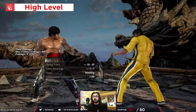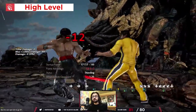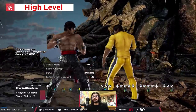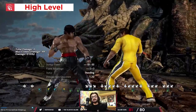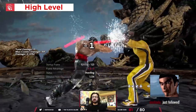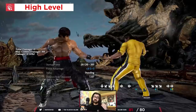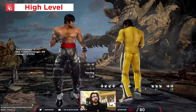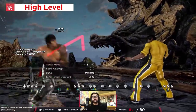He has very compact poking: 1-2, 1-2-3, down forward 1. Down back 3, his best low poke, is only minus 12 — only Akuma can launch punish that, and even then he needs meter. You gotta sidestep 1-2 and down forward 1 to the right, but forward 1+2 you gotta step to the left. So he's quite hard to step as well. He can play very safely, very compactly — his keepout is strong, so he's hard to get in on.